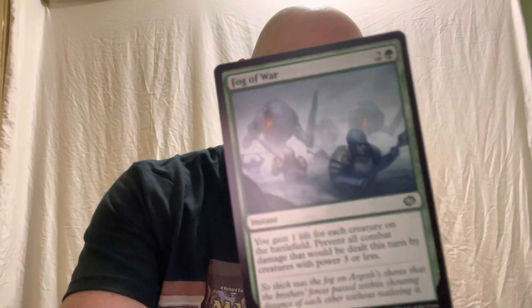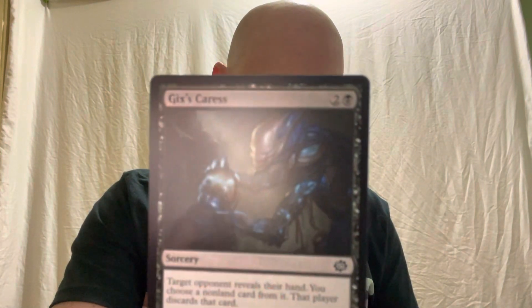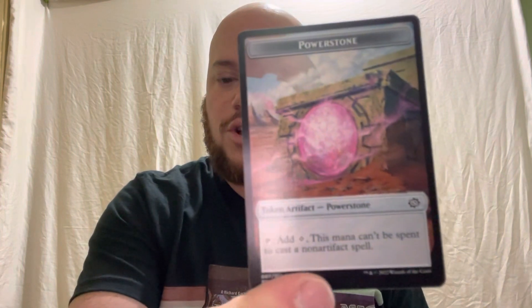Last set pack: another art card, a foil island, Fog of War instant, Centennial Stalwart an elf druid soldier, Dredging Claw an artifact equipment, Gaxian Skull Flayer (non-foil this time), Gaxian's Caress a sorcery, a Thopter artifact human artificer, Arms Race an enchantment, Recruitment Officer a human soldier, Soul Guide Lantern an artifact. Then Tekesius's Welcome, an enchantment — and that one is actually a rare. Then we have a foil Stone Brain, a legendary artifact rare — foiled, so super cool. And a Power Stone token artifact card.